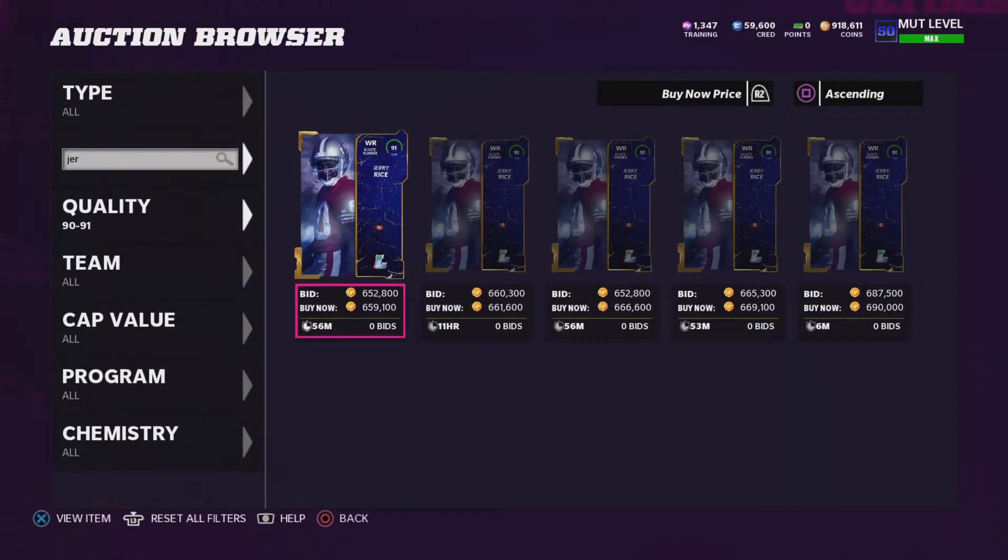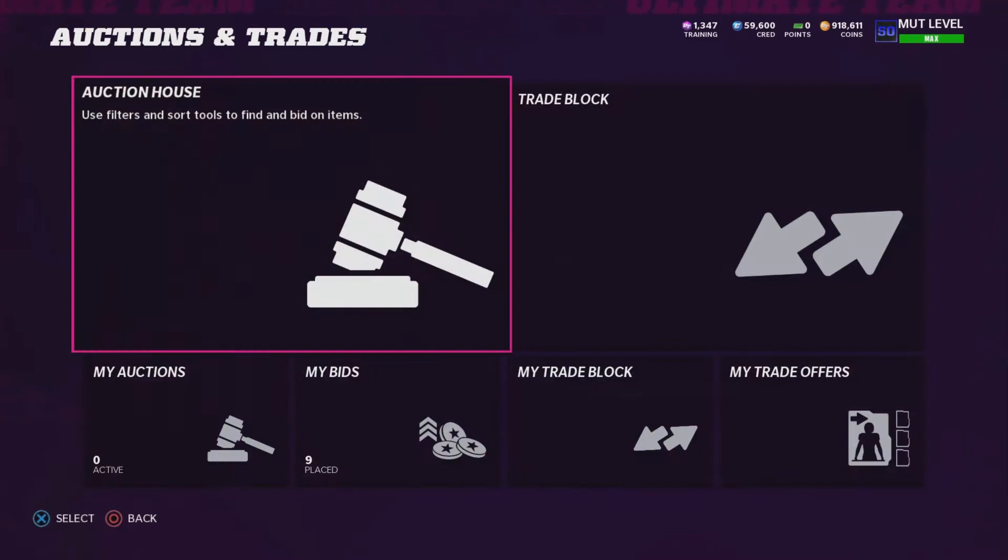What is going on guys? It is DSG or Comanche today with another Madden 22 video. I do a lot of normally spend methods on this channel — pretty much for everything: coins, training points, XP. There are videos all over the channel if you're looking for those methods. Go look at them. They will be worth your time.